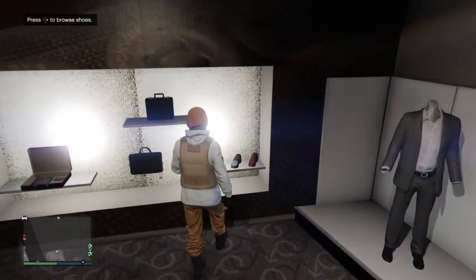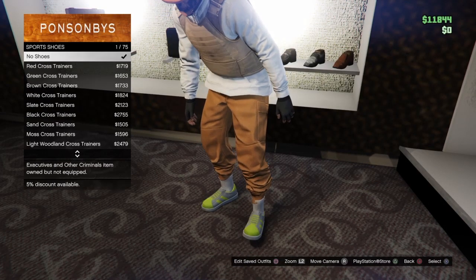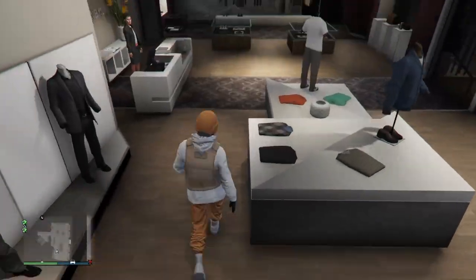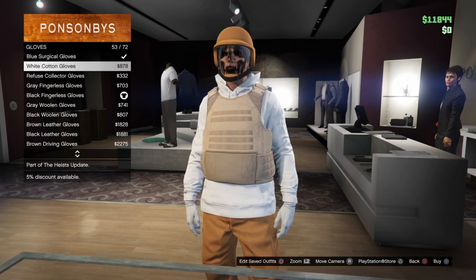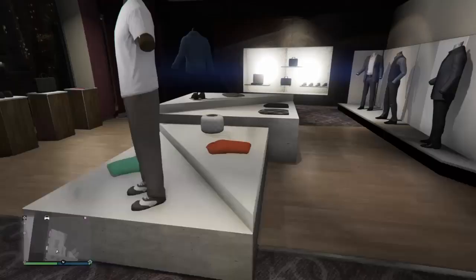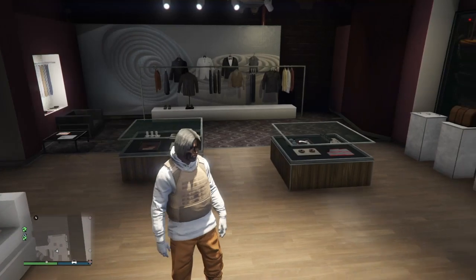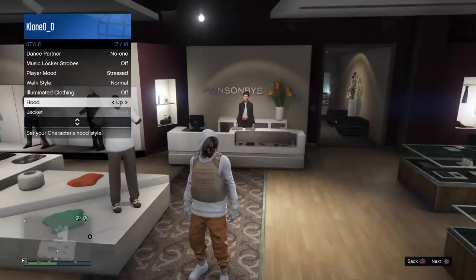Go into the shoe section, go down to Sports Shoes, and put on the all-white sports shoes — though you can also put on any orange shoes you like. Then go into the glove section and put on the white cotton gloves. From here, remove any mask or hats you have by opening your interaction menu and taking them off. Lastly, scroll down to Hood and put the hoodie up, then save your outfit.